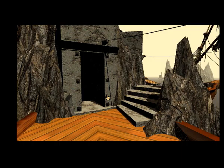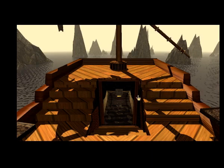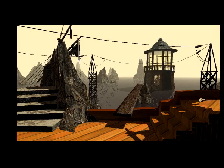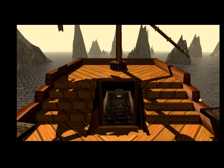We have left the Myst island behind us, and ahead of us lies the Stoneship Age — completely different, isn't it? The book appears to have brought us onto the ship that Atrus apparently rose into the world through the Stoneship book, though it has for reasons unknown fused itself to the rock island somehow.